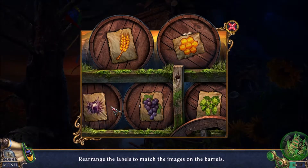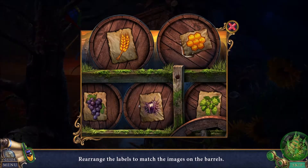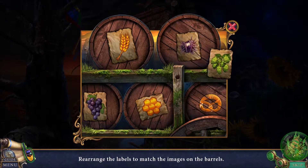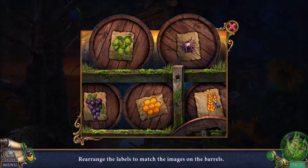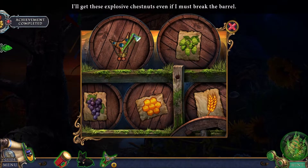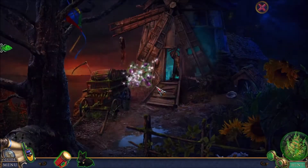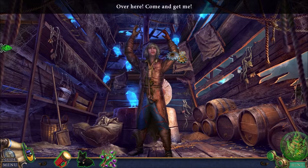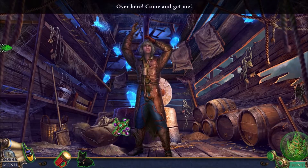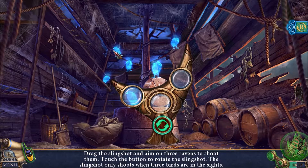Rearrange the labels so they match. Grapes obviously go on wine. Bee obviously goes with honey. Pretzel goes with that, and that thing goes there. I need to destroy the barrel to get those explosive chestnuts for my slingshot. Okay, I've got my slingshot. Try not to hit my friend the Scarecrow - that would be a bad thing if I hit him.